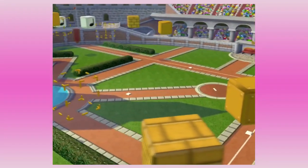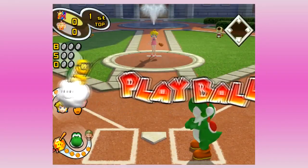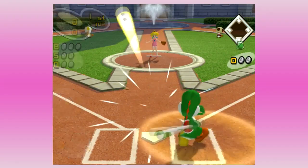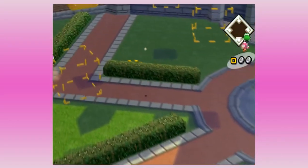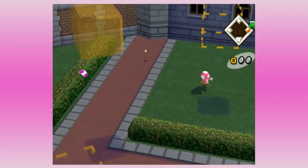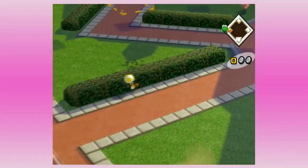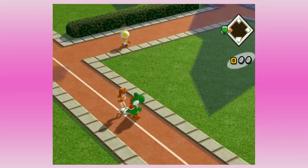So we saw Peach's stadium — basically the gimmick here is that there are a bunch of blocks you can hit, and if you hit one the ball bounces all over the place. As I said, Yoshi is stupid fast — we just got a triple out of that, whereas with most characters you're stuck with a double.